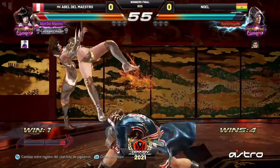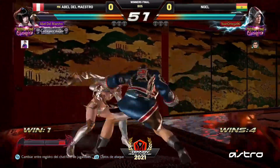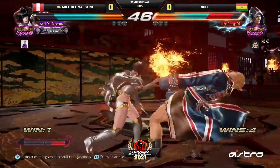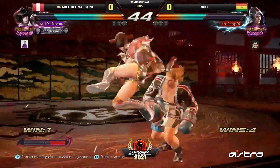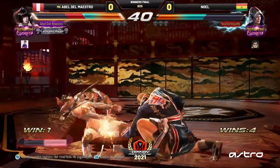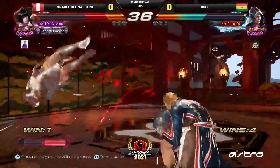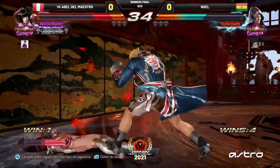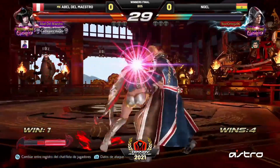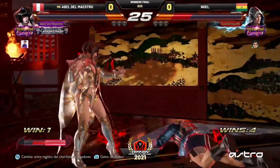Gets the anti-air with the down-forward one — he tried to challenge it but was met with the dive kick, ended up hitting counter hit. Follow-up there, rocket launcher, gets on the wall, takes the foot stomp. He got the peekaboo down-forward two. You barely see that hit nowadays. It's definitely Steve's safest mid launcher — the only minus ten.